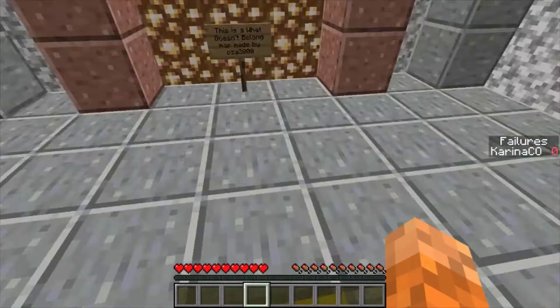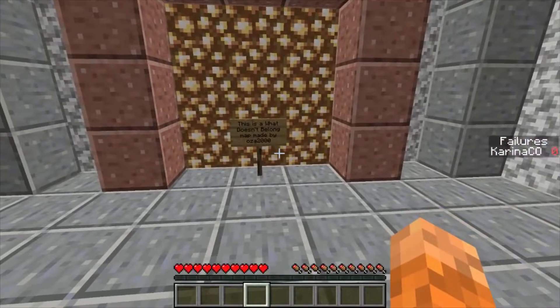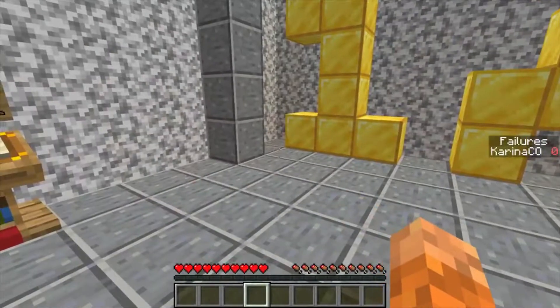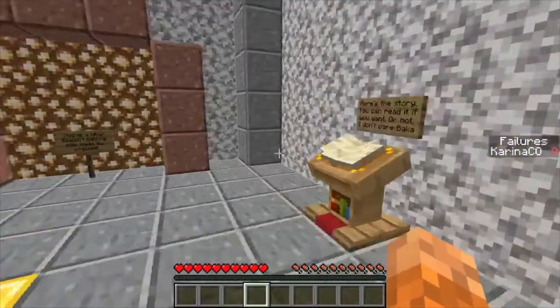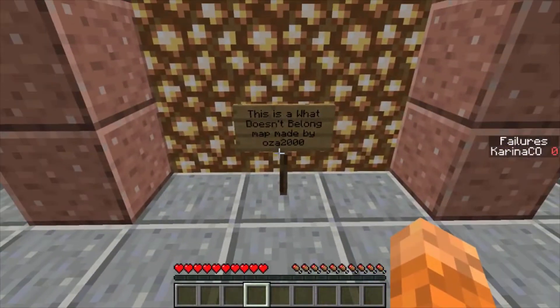Good day everybody, it's Karinara here and welcome back to FLIR — or well, this is one of the What Doesn't Belong maps, but it was called FLIR. We have the starting button here. This is a What Doesn't Belong map made by OSA2000.